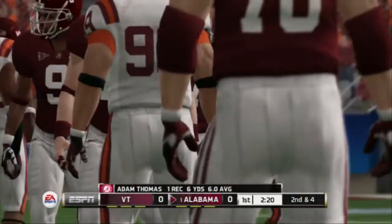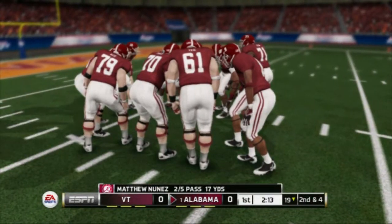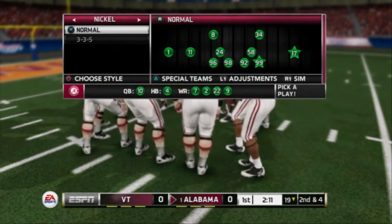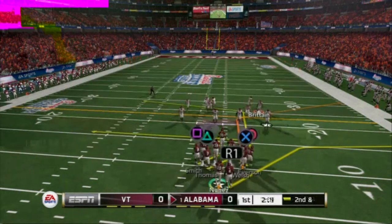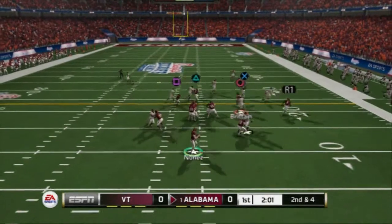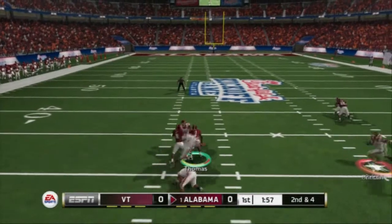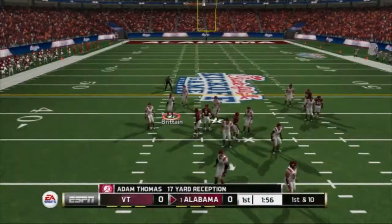You see that back shoulder type of animation — I found this out in Madden 13 about these little C routes. It's essentially like you can throw them like back shoulder fades. You can throw it like that; that's something I normally will do just because I love that animation. But if you want the best and most effective way to run this route, it's unbumpable on both sides of the field, and you're going to see when he cuts to the outside he is just going to roast his man.